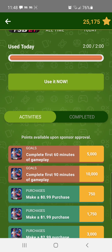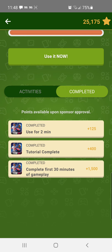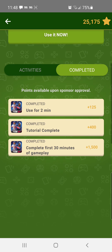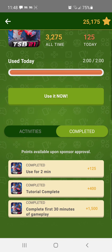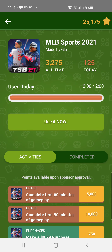That means you've completed it. You get 125 points for that, 400 points if you complete a tutorial, and 1,500 points for 30 minutes of gameplay. All of that goes toward your chosen gift card.